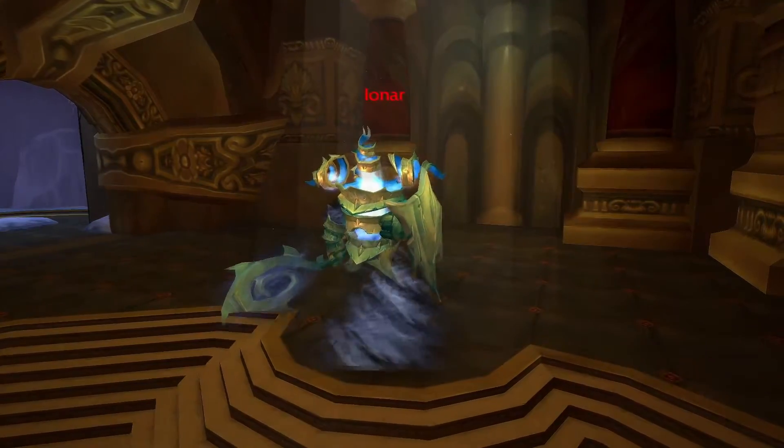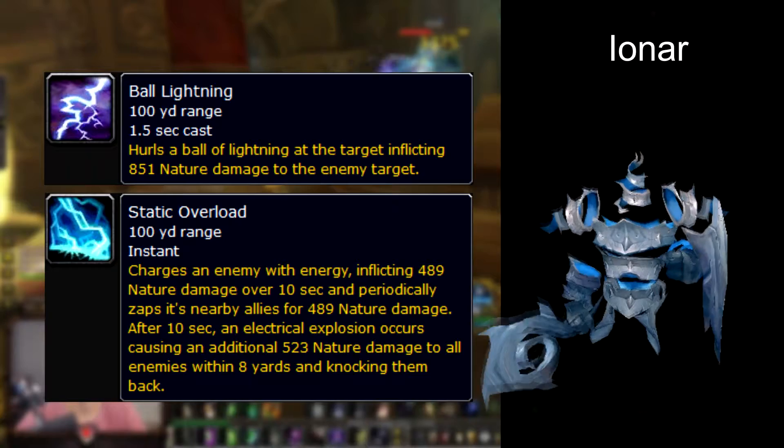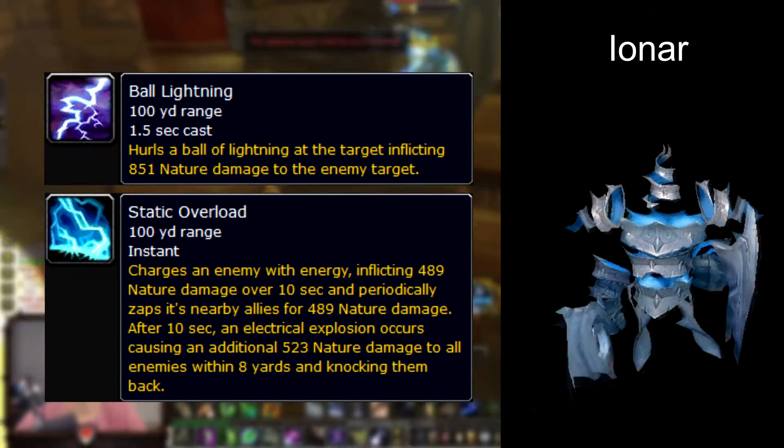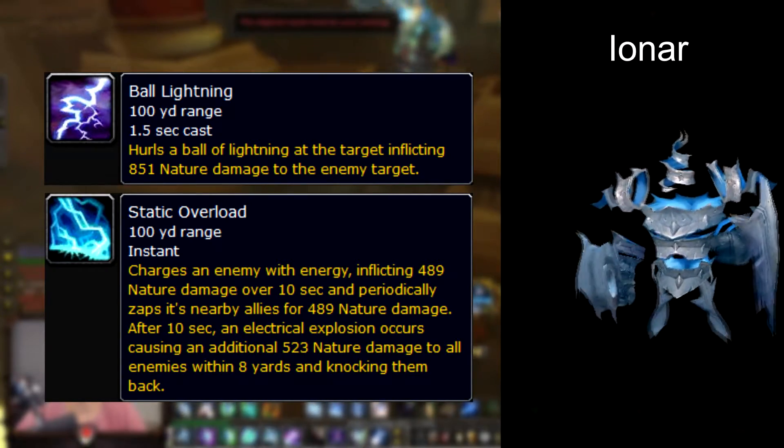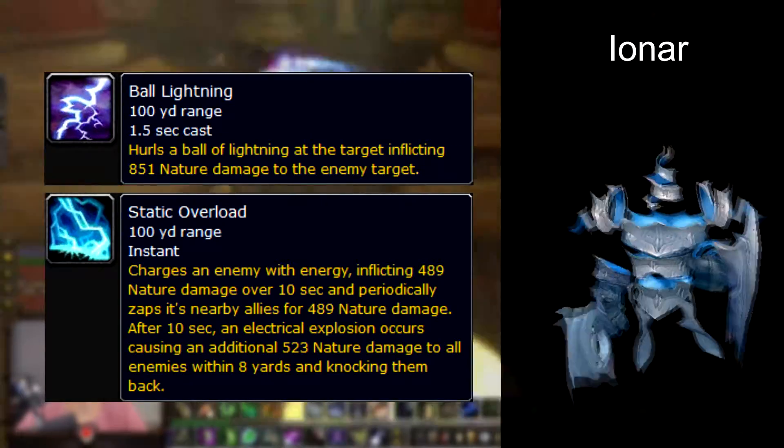Ionar has three different abilities. He'll cast a ball of lightning towards an enemy which will deal damage to that target and additional damage to those nearby in a small radius. He also periodically casts static overload on random party members, who need to avoid standing by others to reduce the amount of damage done to the group.